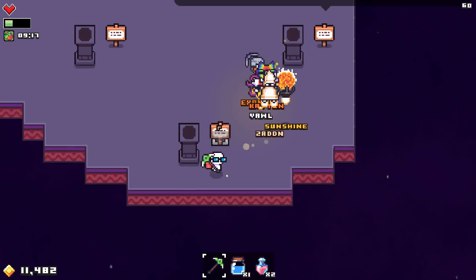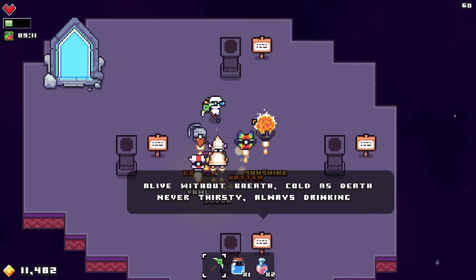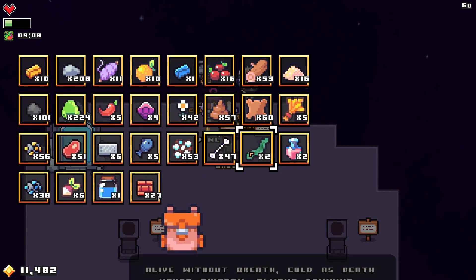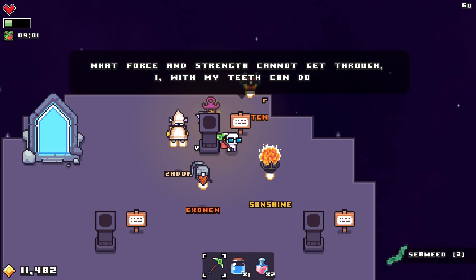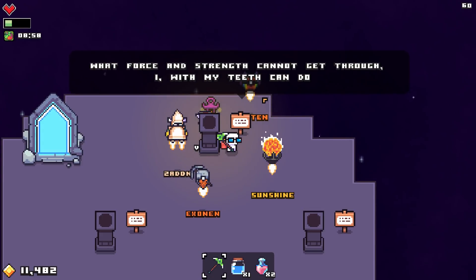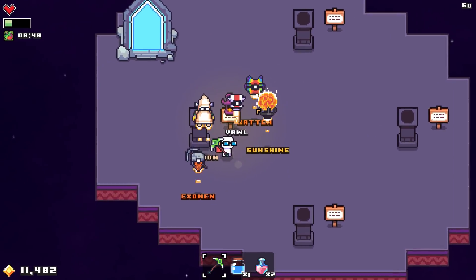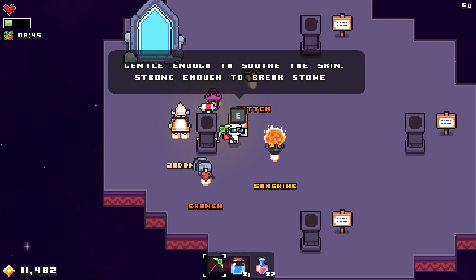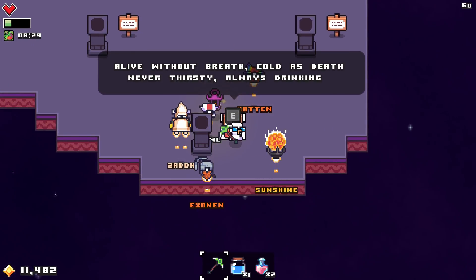Snow? Is that snow? 'Alive without breath, cold as death, never thirsty, always drinking.' Okay. So we basically have to place some items over here. 'What force and strength cannot get through? I, with my teeth, can do.' Like a saw, maybe? A saw has teeth. 'Gently enough to suit the skin, strong enough to break stone.' Or maybe ice - it's probably ice.